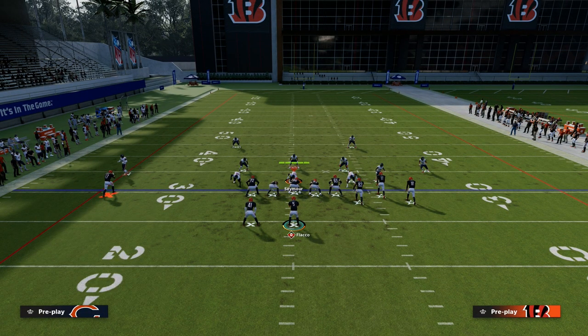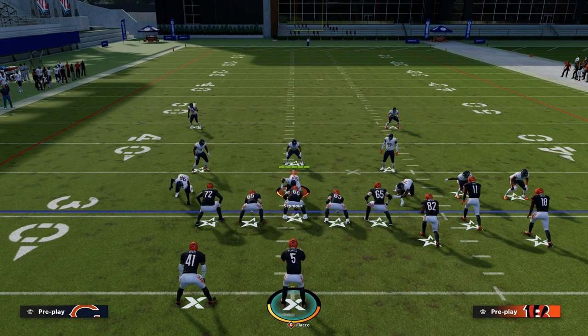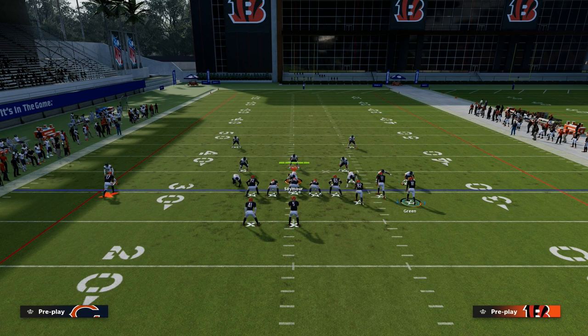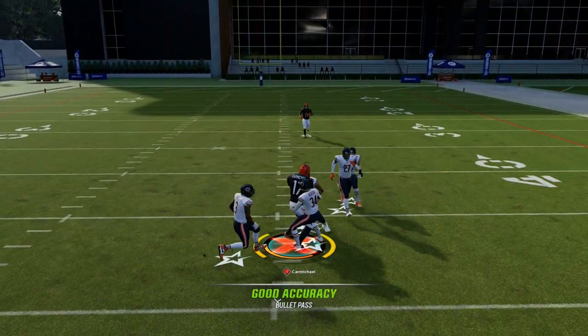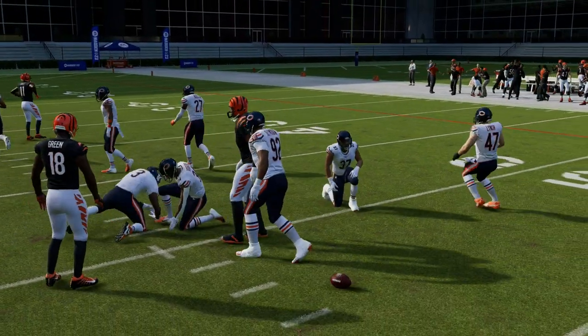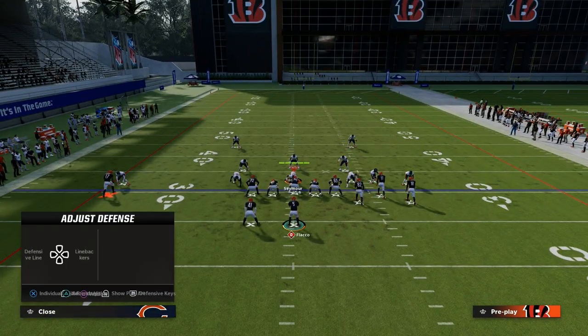With cover two, I'm going to put the receiver in the deep blue, and they'll also have a mid read. That's important because not every cover two has that — a lot of cover twos are utilized to create double flat coverage. But you can ag right in front of that mid read because the streak is clearing out that vertical space, making this a really easy way to consistently attack zone coverage.